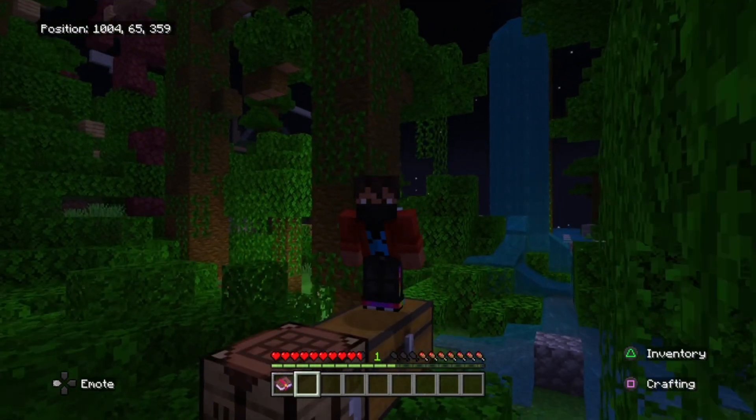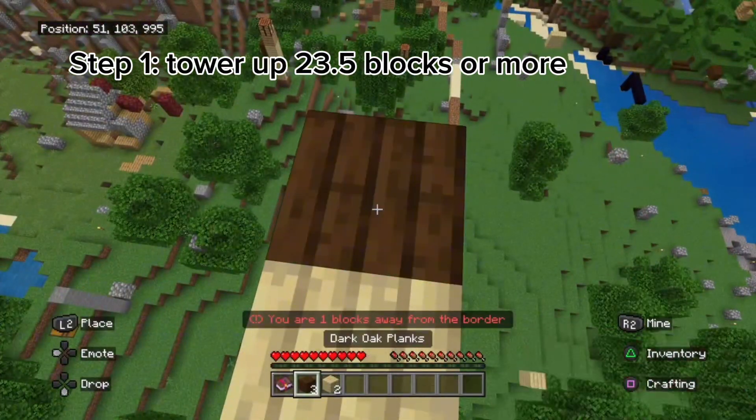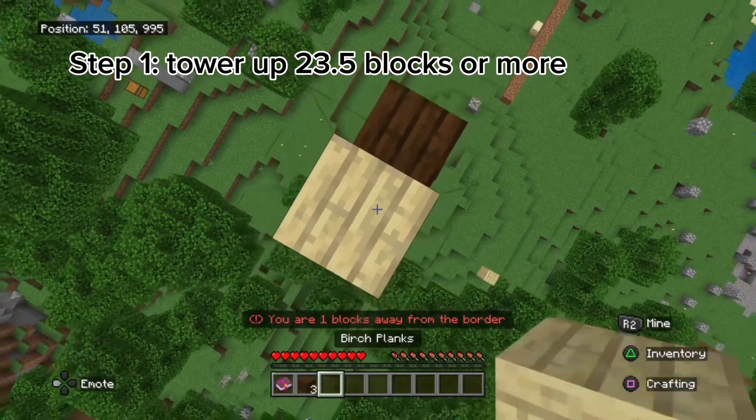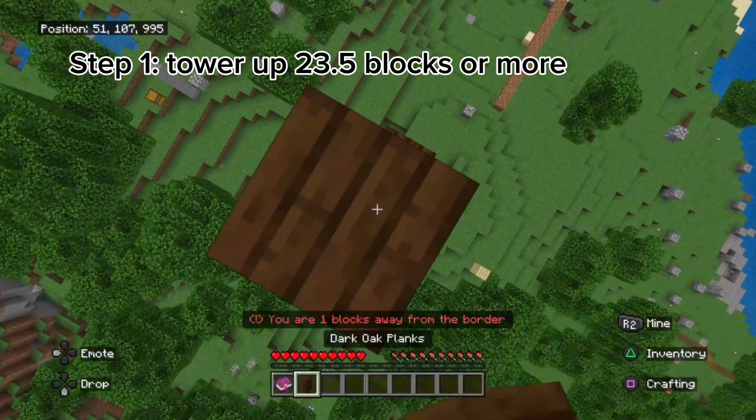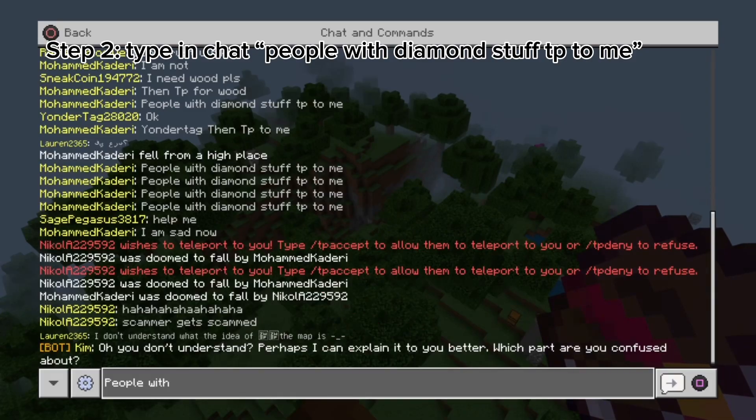I will teach you how to get diamonds in Minecraft Lifeboat in less than 5 minutes. First, you'll need to travel at least 23.5 blocks in the air, and then place a block down like that. Then, type to people with diamond stuff: teleport to me.